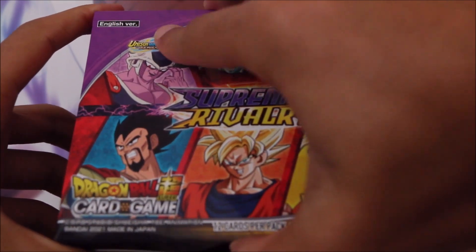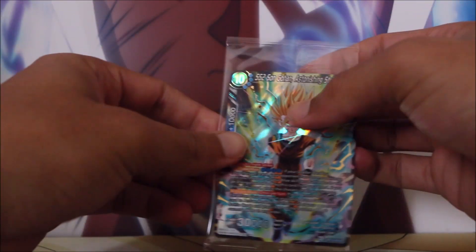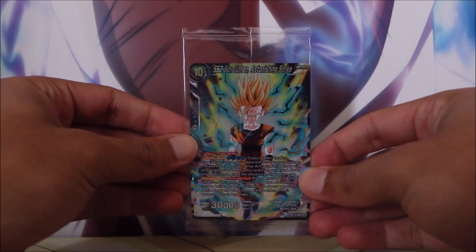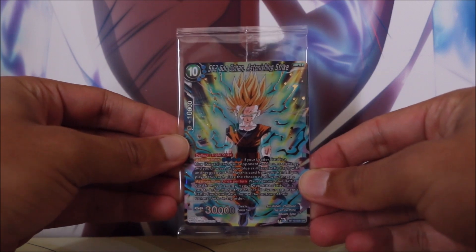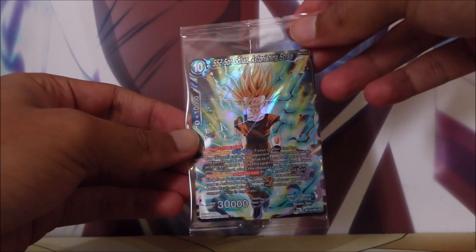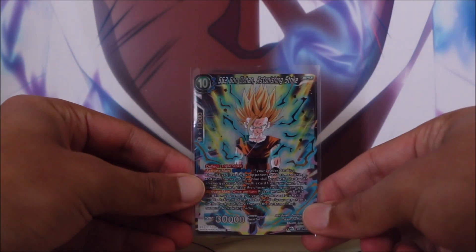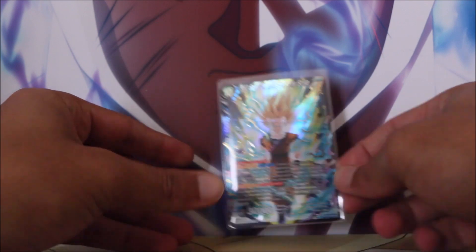Those three secret rares in the set. We have a box topper and we have our boy as the box topper. This is actually a very good super rare card, a very valuable super rare card at the moment — the SS2 Sun Gohan Astonishing Strike. So if we can get this card in the SPR version as well that would be amazing, but this is a great way to start our Supreme Rivalry opening.